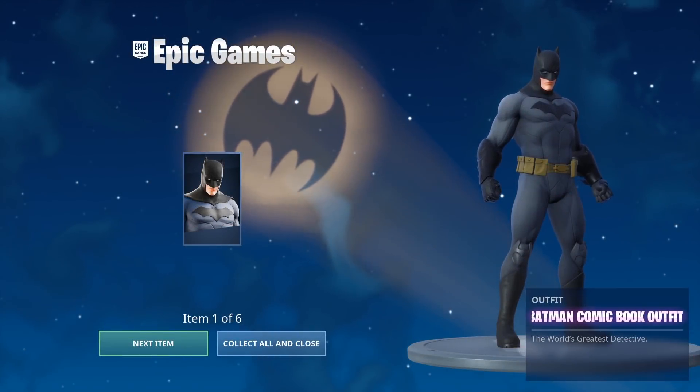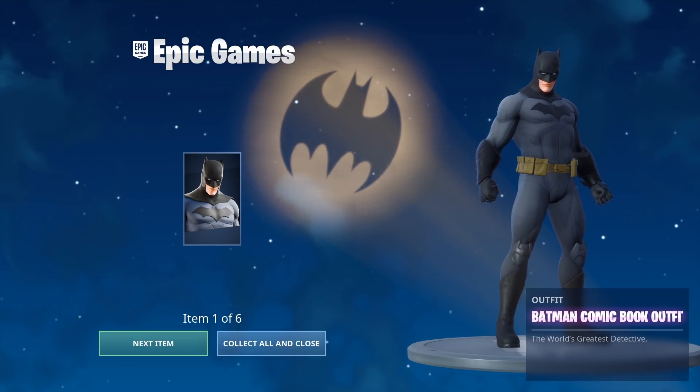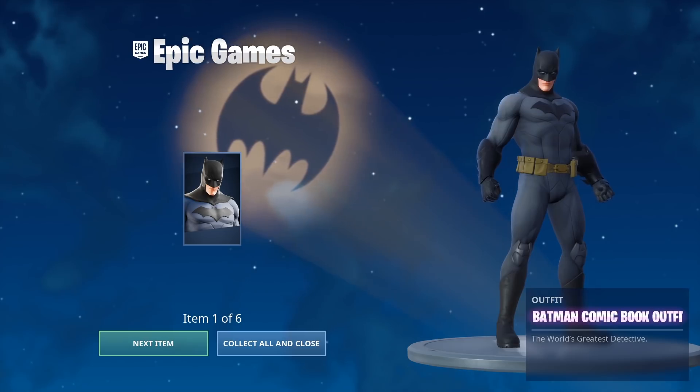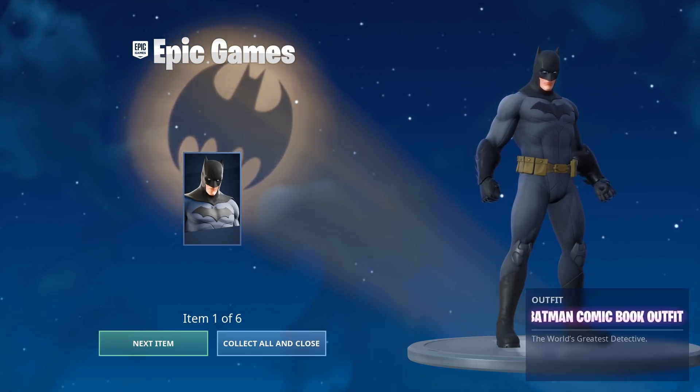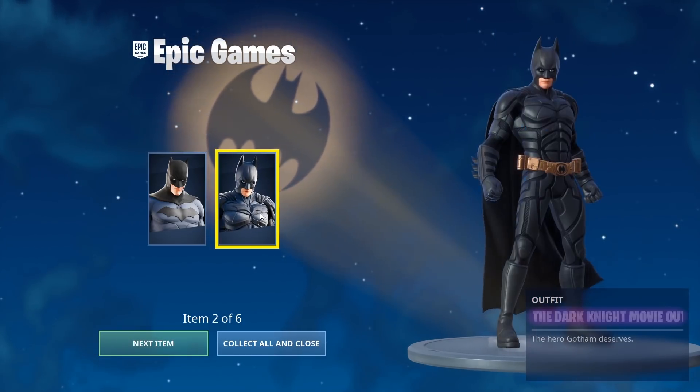What's up guys? This is the new Batman comic book outfit and the whole new Batman skin pack in the game. This is $19.99 USD from the store and I'm gonna be giving you guys some combos with this pack. I think this is amazing. Of course, we have the Batman skin himself and he has two different styles.